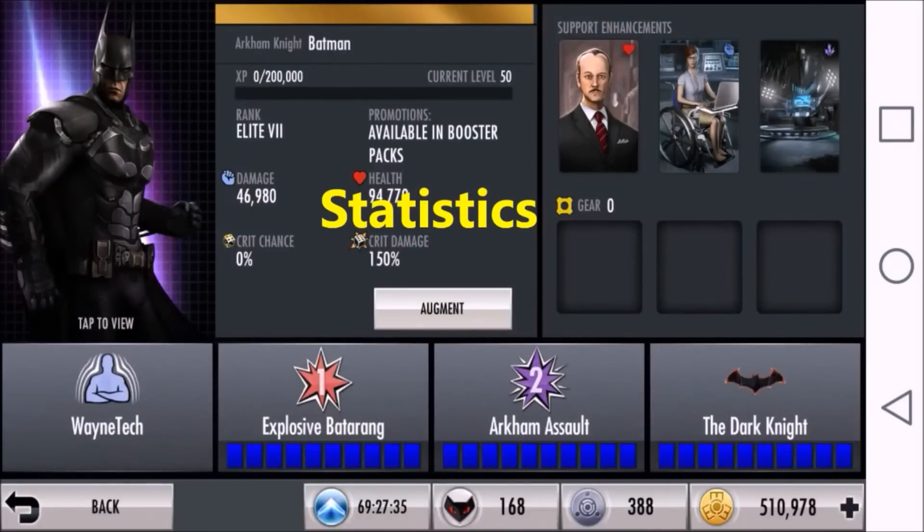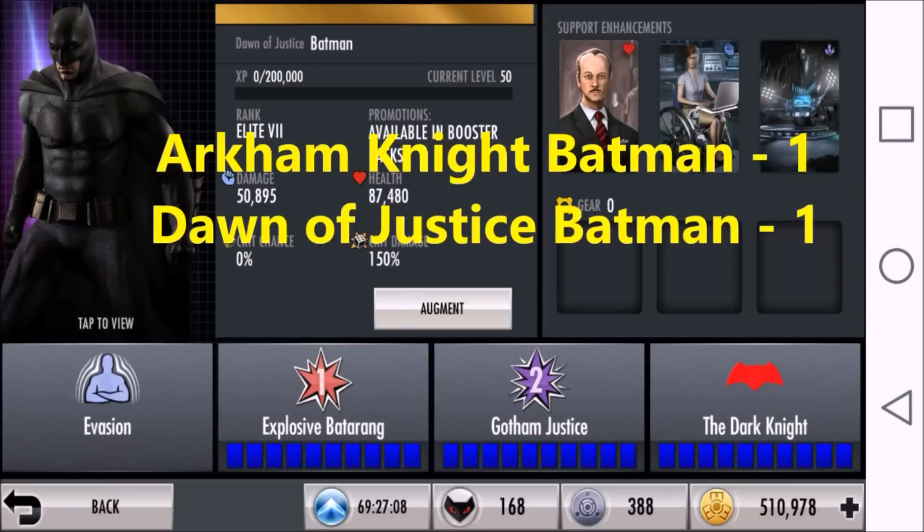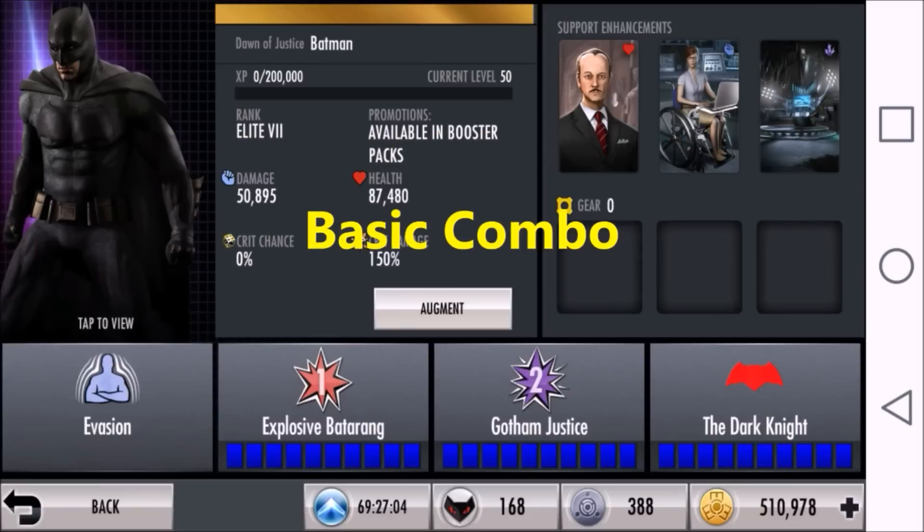First of all, let's compare their stats. Arkham Knight Batman boasts a damage stat of 46,980 and a health stat of 94,770. These stats alone make him a considerable character and really do make him a force to be reckoned with within the Injustice game. Comparing this with Dawn of Justice Batman, his damage stat is 50,895 and his health stat is 87,480. So, Arkham Knight Batman does have the higher health stat but Dawn of Justice Batman has a higher damage stat, so they each get one point.